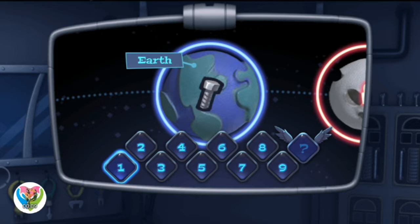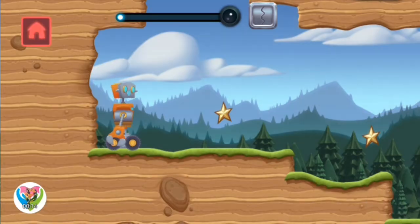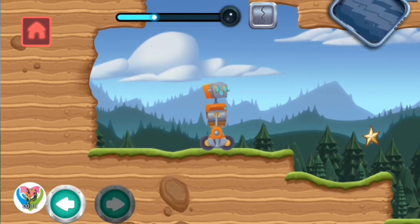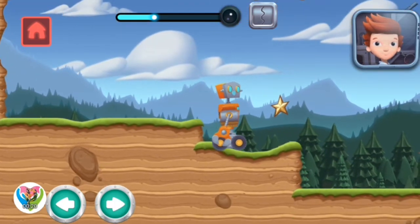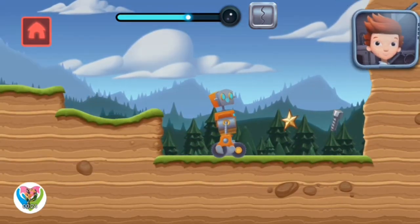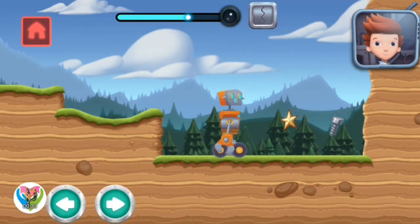Let's hop into our first mission here. Select a mission — Rollerrific! Look at that bolt! We can use resources like this to build new parts in the build workshop. Use your robot to collect the bolt and complete the mission.